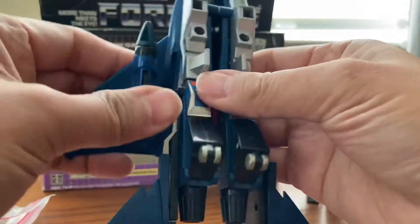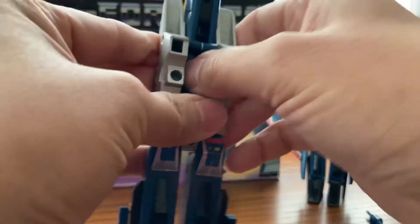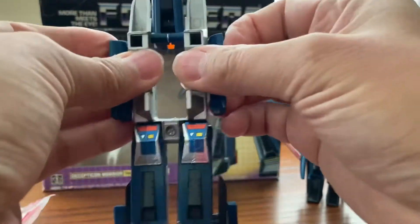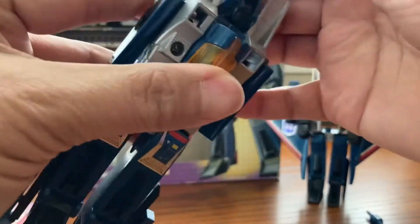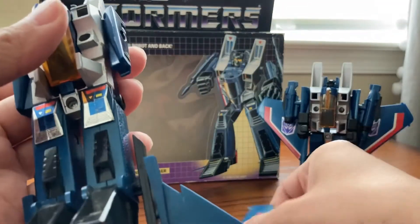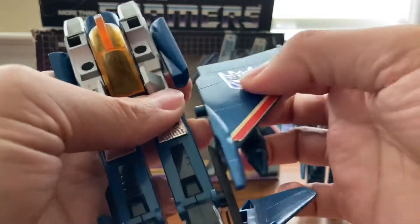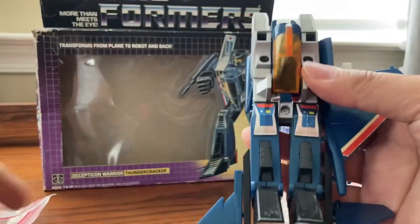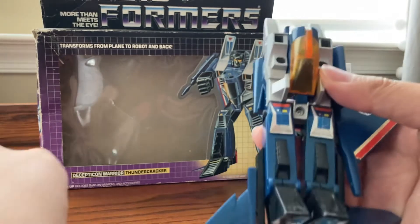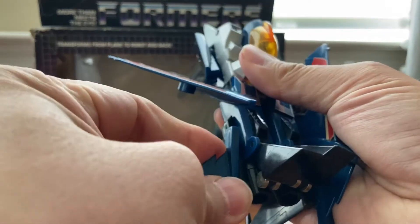You don't need the landing gear if we're looking at robot mode. Every now and then parts come apart as well. We'll move the feet down, then move the arms out right here. Then move the head. We'll turn this a little bit right here, this one goes right in here. We'll take this out, and the other one goes right in here. Then we'll turn the wings out a little bit right here.